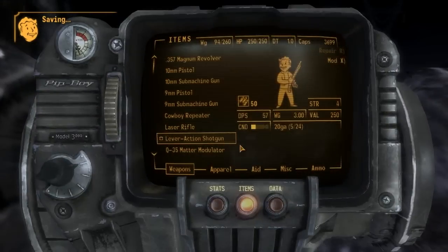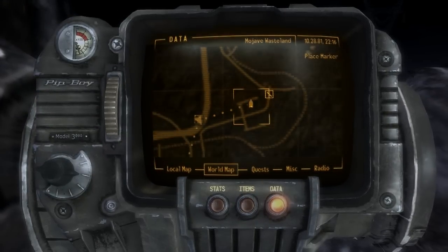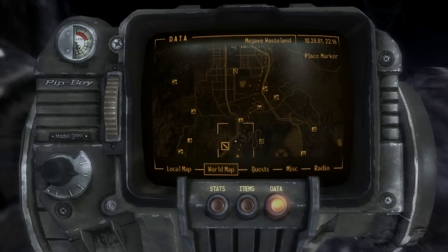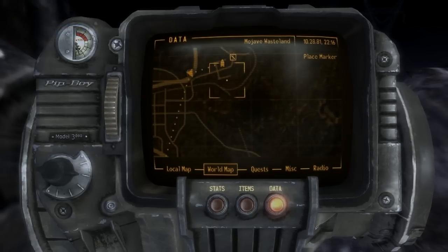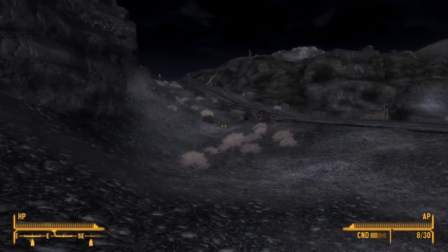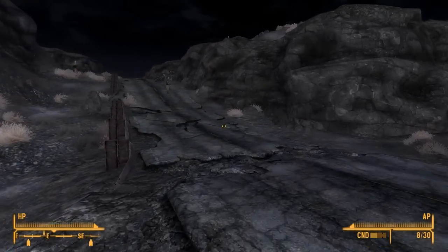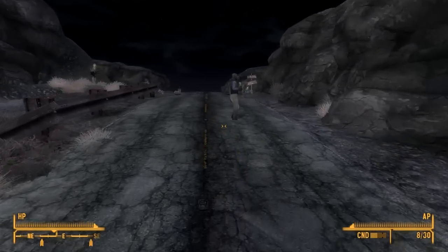So we've done the Repcon, we've done the one near Black Mountain, now we're going to try and get to this one — we tried to go there before but failed immensely. I wonder if it will change as soon as we get there, because this is sort of an important mission. My main goal right now is to get the freaking power armor training, because that's what I want.